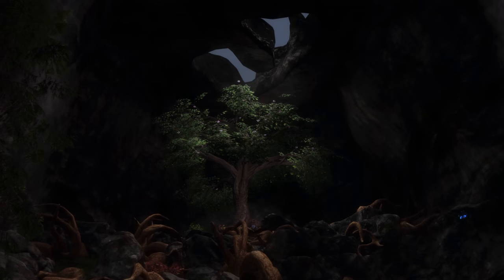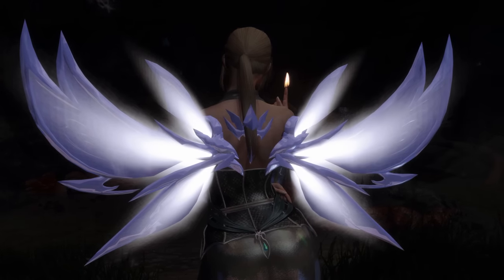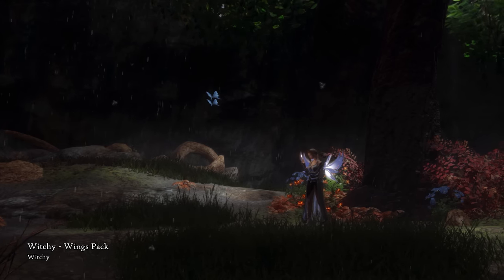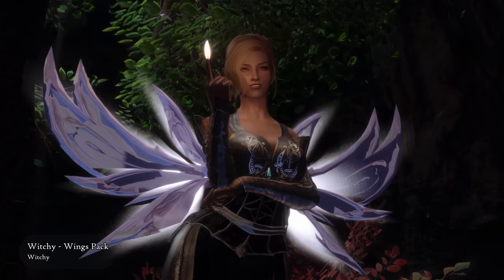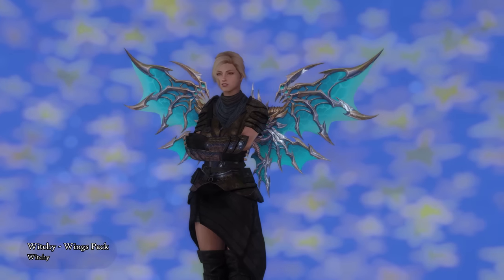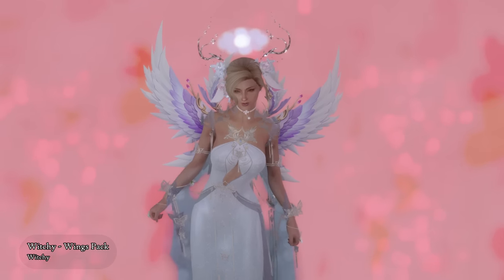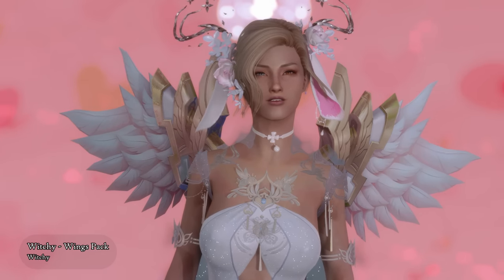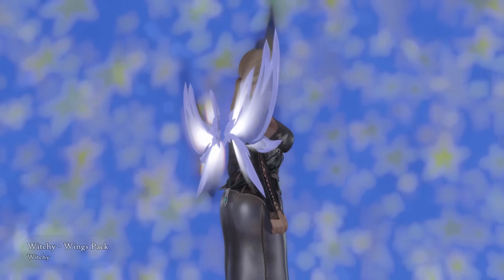Another character customization mod is this witchy wings pack. Yay for more accessories! If it's not already quite clear, these mods are absolutely perfect for taking magical screenshots of your character. This mod adds 53 pairs of beautiful static wings for decorating purposes. With the wings, you can finalize the look of your magical character, making them look absolutely ethereal.